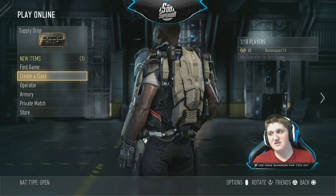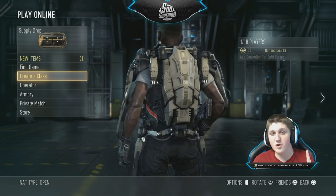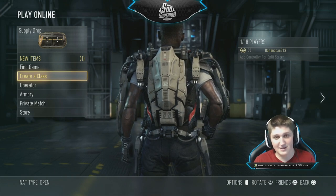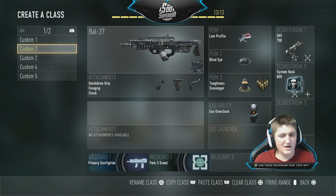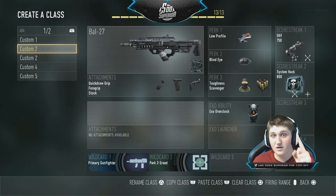If you guys are interested and think this is something you're gonna enjoy, go ahead and leave a like — it would really mean a lot to see the support. The class setup we're gonna be using today is the BAL 27 with the quick draw grip and the stock. The BAL got nerfed — it used to be the best gun in the game by far, but they nerfed it and added some more recoil and decreased the damage a little bit. Then rumor had it they decreased the recoil again just a little bit, making it probably one of the better guns in the game again. So today we're gonna be trying this class out, seeing if the BAL is still one of the most dominant guns, and seeing if we can get a DNA bomb with it in just one attempt.